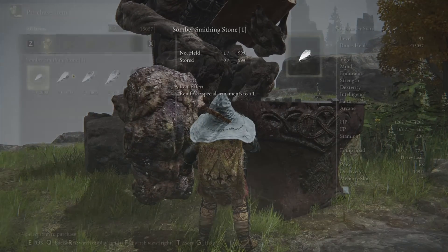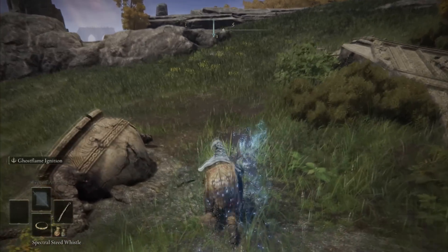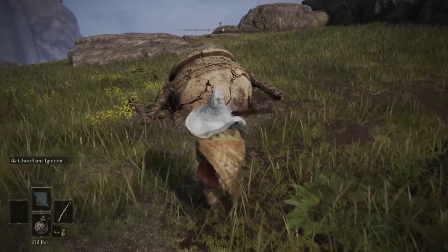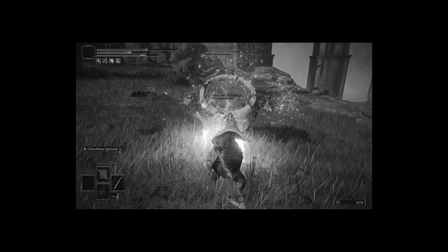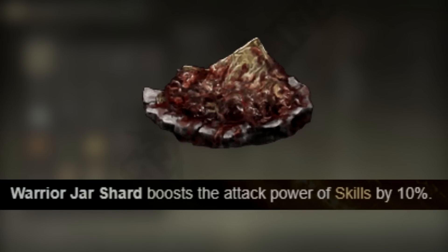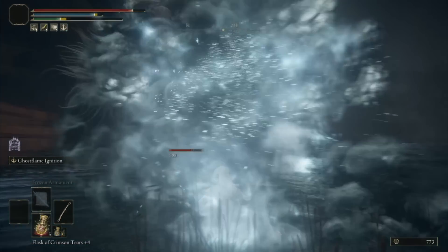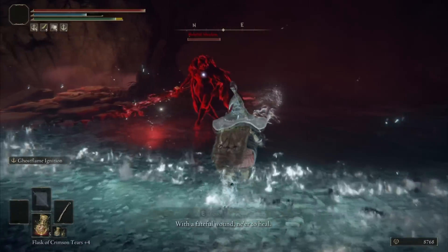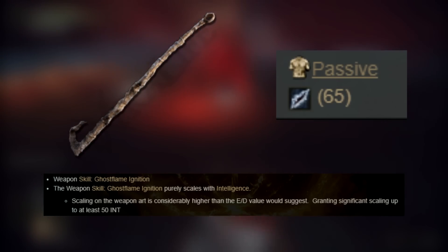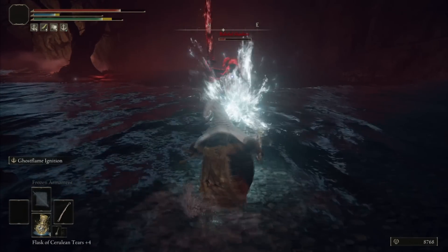We got the fourth talisman slot and I bought the Flock's Canvas Talisman from Enia since I'll be using weapon skills often. I also need to apologize to Alexander — I had to kill him again for the Warrior Jar Shard talisman to boost weapon skill damage. I thought I'd need to fight the Twin Gargoyles or Mohg to reach the Consecrated Snowfield, but there's actually a teleporter from Renna's Rise. To progress through Ranni's quest I fight the Blaidd — Death's Poker has 65 frostbite buildup and a unique Ash of War called Ghostflame Ignition with a unique moveset, and I took care of him without issue.